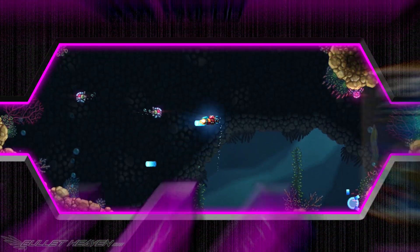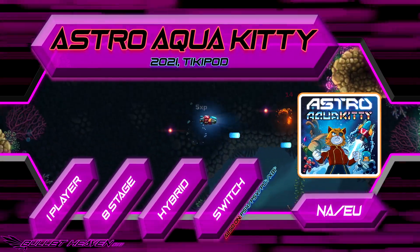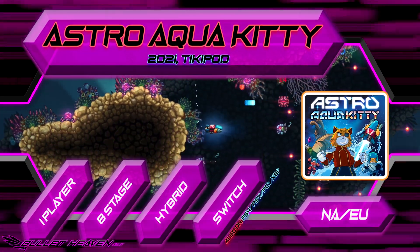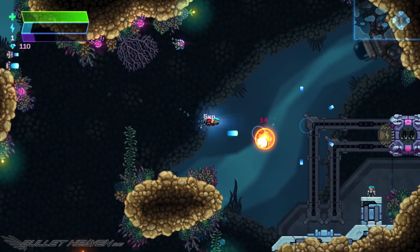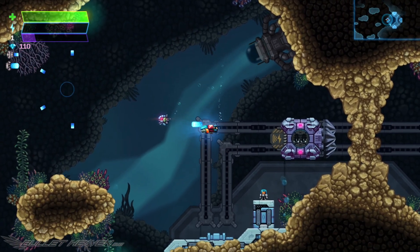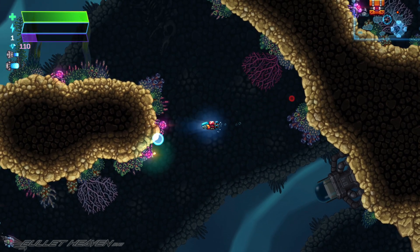Astro Aqua Kitty is TikiPod's follow-up to their excellent original Aqua Kitty Milk Mine Defender, released to the Nintendo Switch on April 8th, 2021, then to the PlayStation 4 and PS Vita on April 15th. A PC version is also set to drop on June 3rd, with an Xbox Series release also forthcoming as of this review. In theory, Astro Aqua Kitty has a lot of features that should appeal to a very wide audience, so let's take a closer look.